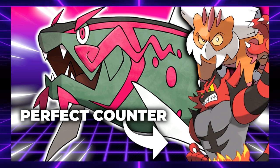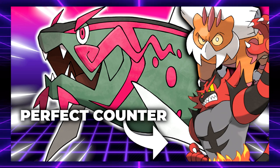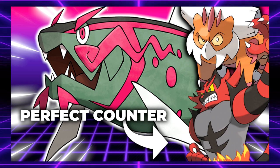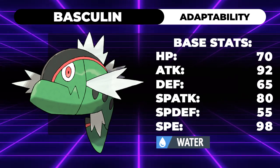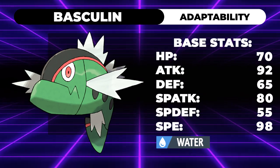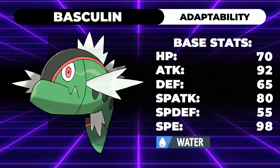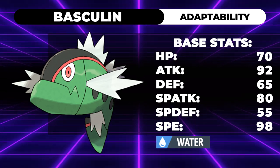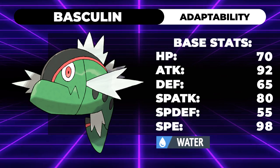We are talking about Basculin Legion, the brand new Water and Ghost Basculin Evolution. But before we can talk about Basculin Legion, we need to talk about where they went wrong with Basculin, because this thing had everything it needed to succeed except for stats. Basculin is a Gen 5 Pokemon with the ability Adaptability, and that's honestly the only ability that matters. You could run Mold Breaker, Reckless, or the Blue Stripe form for Rock Head, but Adaptability was where it's at.